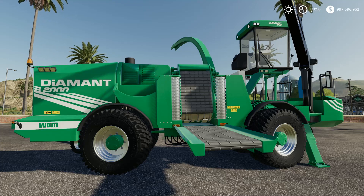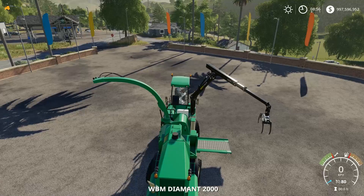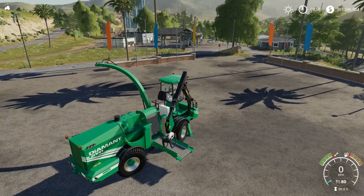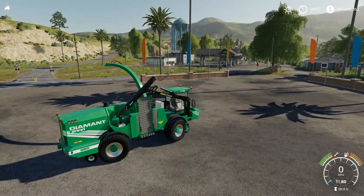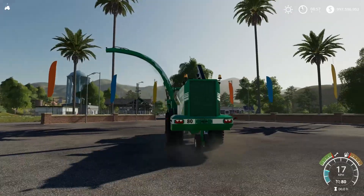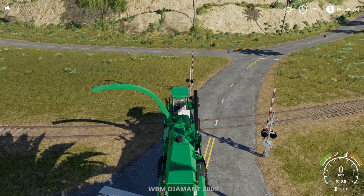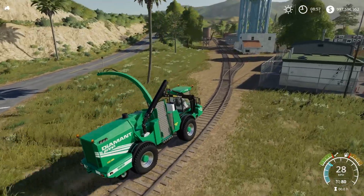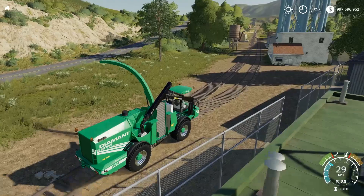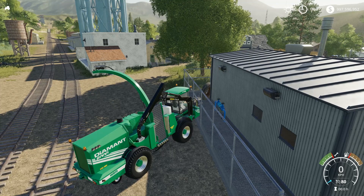That is pretty much it with this. I surely hope that you guys liked this little video on the Albrecht Diamant 2000 self-propelled wood chipper. Let's go ahead and fold it back — you can see it's just folding in, putting down the pipe. It is really cool how it actually folds in, with the low pressure tires and everything — it is really looking good, this machine. Thanks for watching, thanks for coming through on this, and we'll see you guys in the next one!